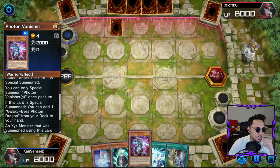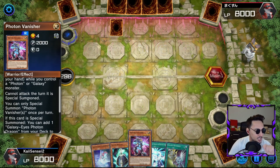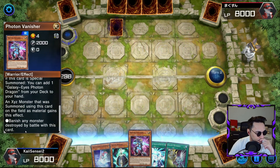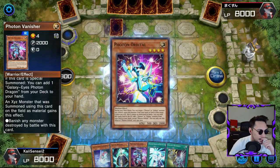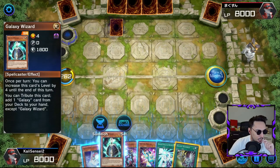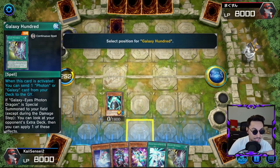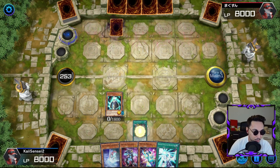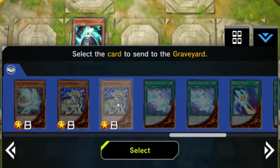We have Photon Vanisher in hand but it cannot attack since it was Special Summoned this turn. This is used to get our level 4 Xyz monster. It's gonna get this effect: banish any monster destroyed by battle with this card. We also have Photon Orbital, which is an equipped monster that boosts our attack even more. We boost it up to level 8, then use Galaxy 100 to send Emperor to the graveyard, which is gonna Special Summon it onto the field.